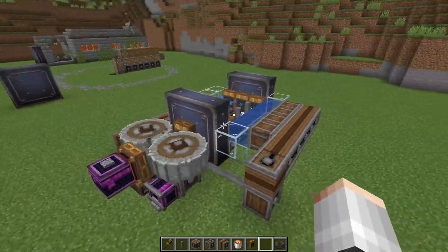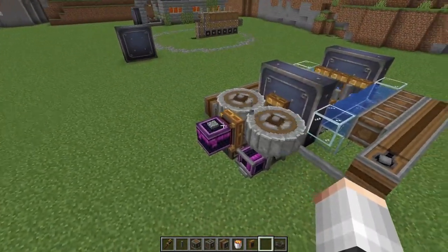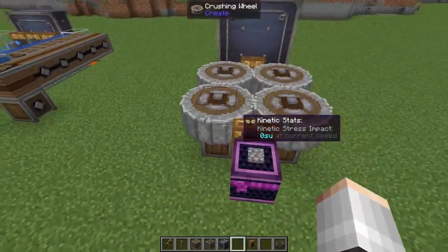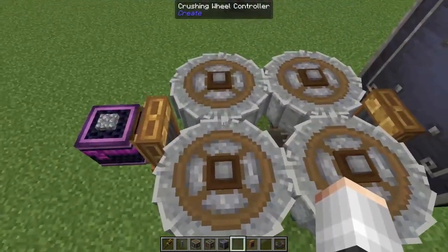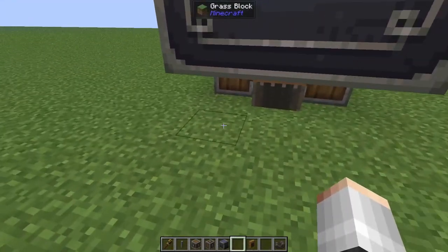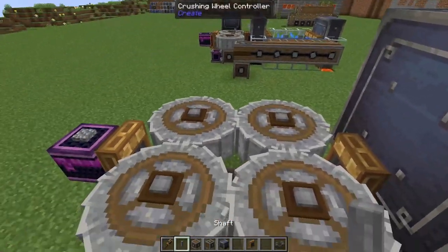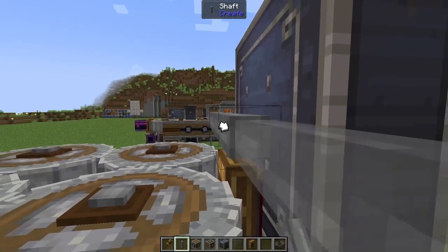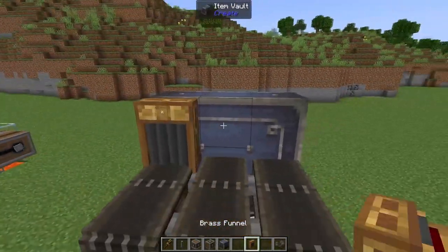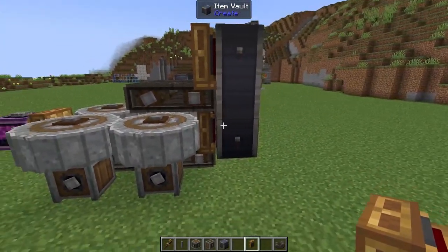Now that you're grasping the basics of crushing and washing, we need to build the big boy version — the one up on the hill — which is going to turn our cobblestone into quartz and gold. In the same way we started this version, I've gone ahead and made exactly the same thing, however this time we have got two sets of crushing wheels: one to turn cobblestone into gravel, then another to turn that gravel into sand. The main difference is I've raised this item vault up one block above ground level. That means we can actually start stacking this design on top of itself — we can add shafts, connect some belts, add funnels, and pull out over the top of our crushing wheels.